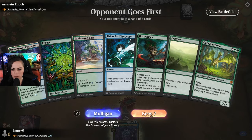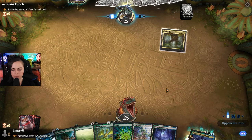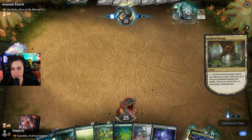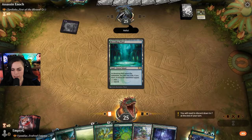I think we can mulligan. Okay, I like that a little bit more, just because we have better card advantage and stuff. It would be cool to get a blink effect too, just so we can maybe cheat this Old Gnawbone out. Put it in this tap.